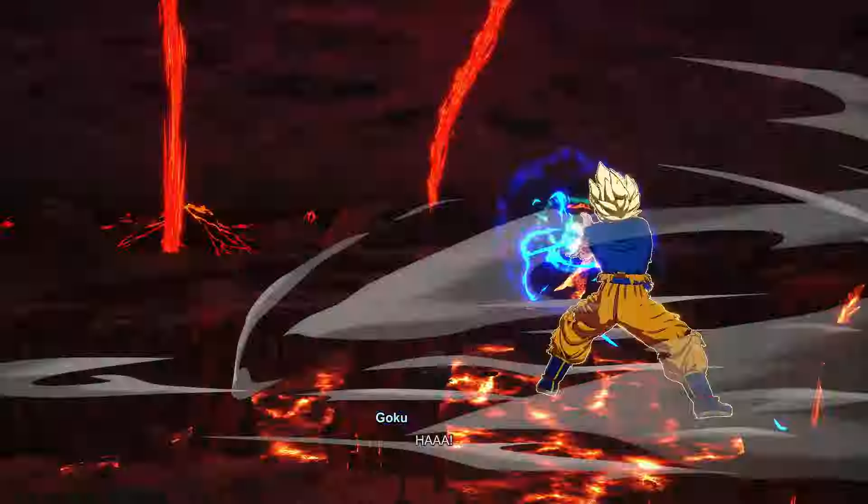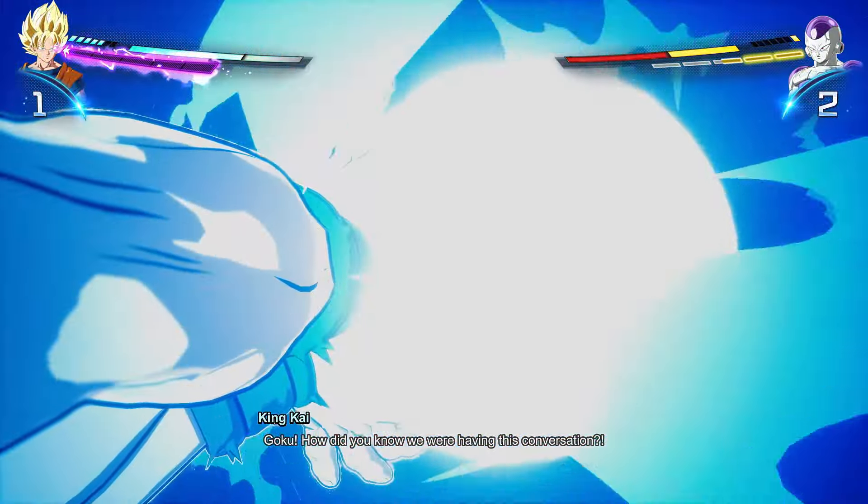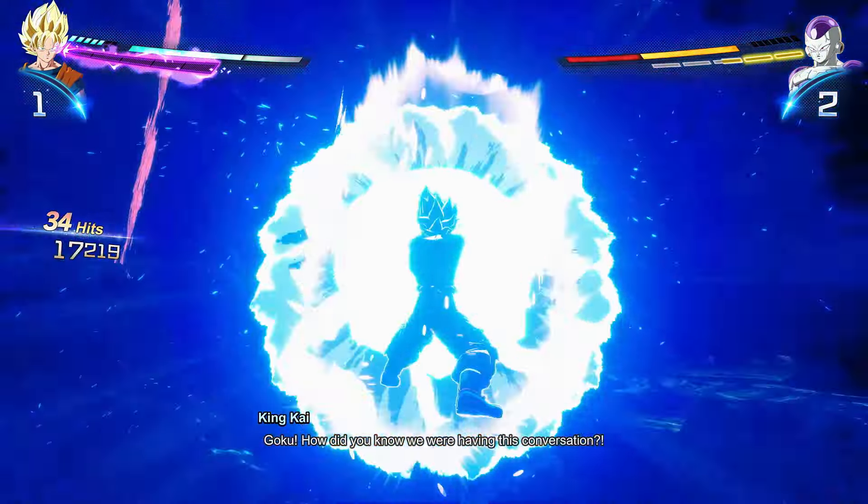Hit the reverse burst dash and just mash Square — he ate the whole thing. You see him start falling; hurry up, mash your ultimate — this should combo. He gets hit, and that's probably the end of the fight. Boom! Was that even a minute? That was one to two minutes tops.